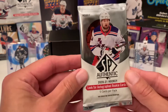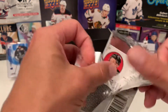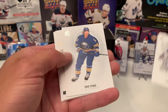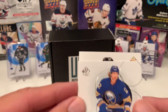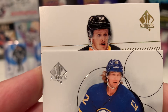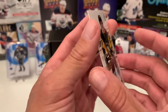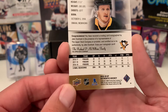Alright, for last we have SP Authentic — come on, give me a Future Watch. Looks like I might have an autograph here. Just drinking it in — support from the back. We have Quinn Hughes and, oh, put it for my Penguins — jiggedy Jake! So nice, I'll take a Jake auto anytime. Nice auto on the bottom there. Sweet! At least I'm the lucky one to pull an auto, but I'll take it.